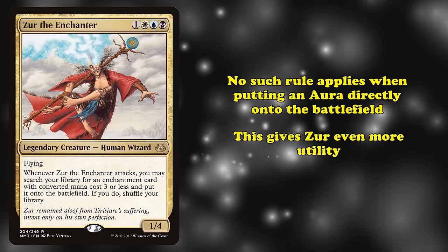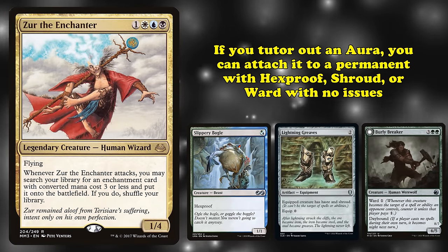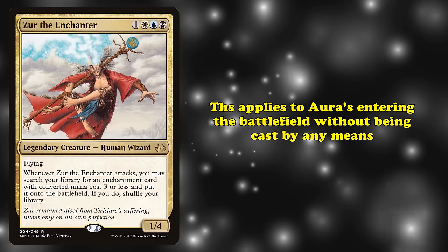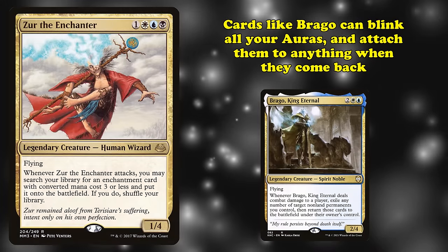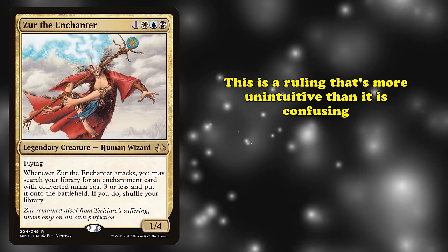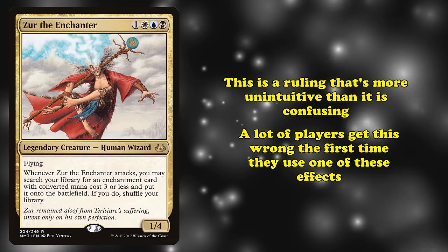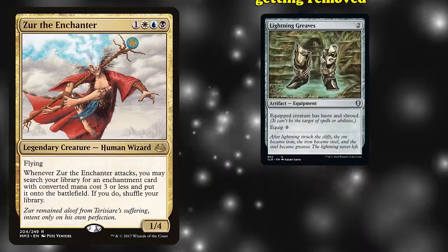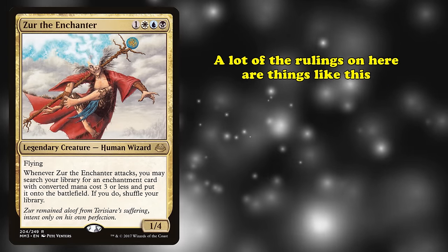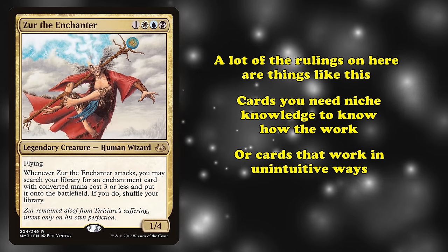This gives cards like Xur extra utility, where if you tutor up an aura removal spell, they can actually put them onto creatures with Hexproof, Shroud, or Ward with no issues. This applies to auras entering the battlefield without being cast by any means, not just Xur's ability. So if you have a card like Brago, you can blink all of your auras and attach them wherever you want, even if they have Shroud. This is one of those rulings that's more unintuitive at first glance rather than confusing — a lot of players play this wrong the first time, or don't understand why their commander with Lightning Greaves is still somehow removed when it's supposed to be safe.